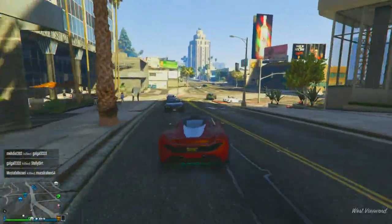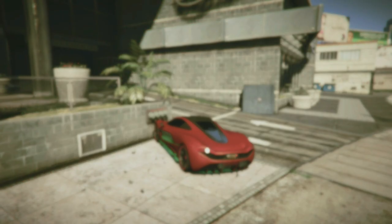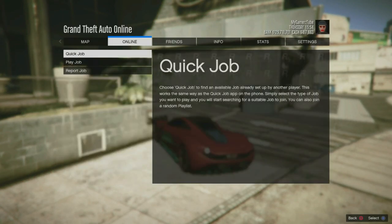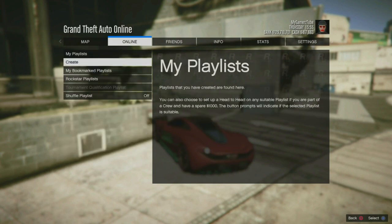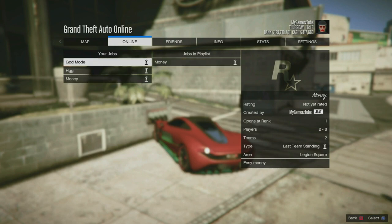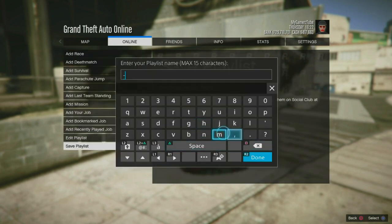Then you need to go to the online tab, go to the playlist, create a playlist, and add the bookmarked job named 'money' that is created by me. Save the playlist as whatever name you want.